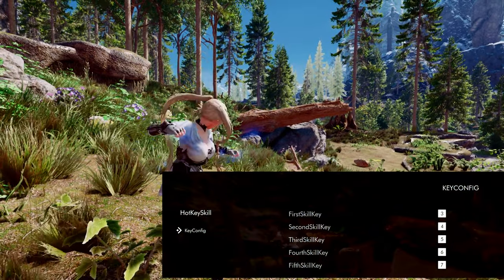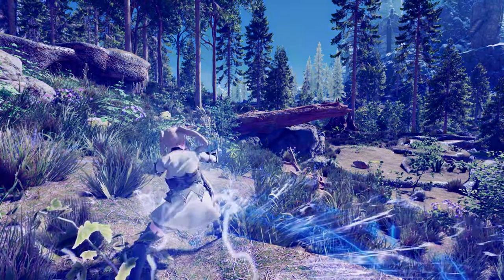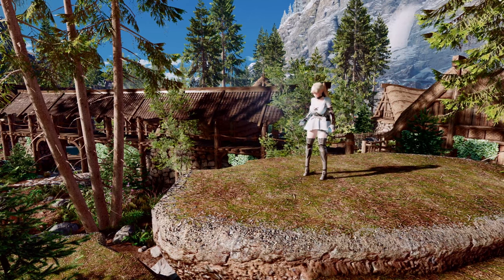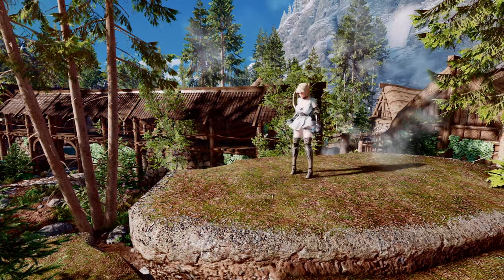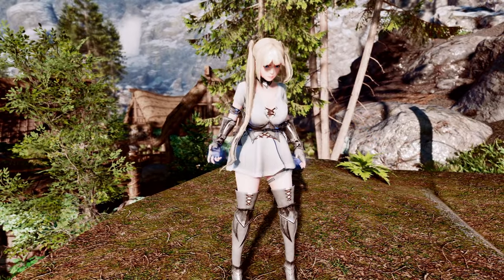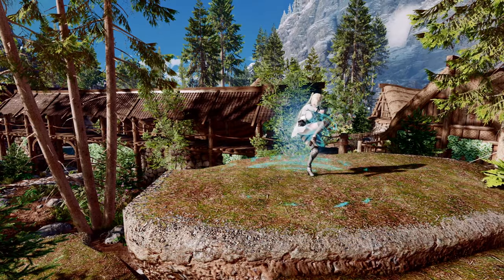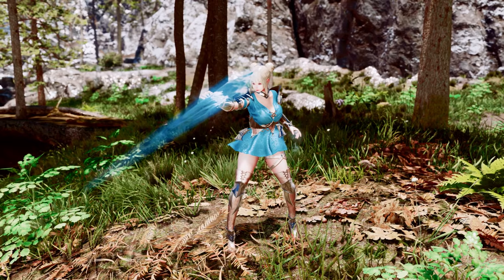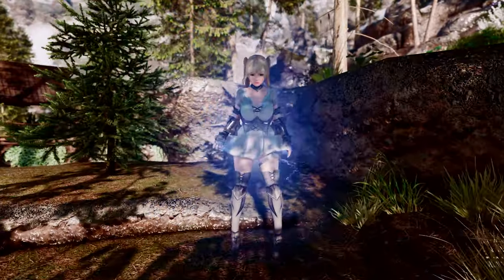For example, with Lightning Magic, you can summon a lightning strike at a designated location, throw an electric wave, or unleash a shockwave. What makes this stand out is that each skill comes with corresponding animations, breaking away from the repetitive casting motions of vanilla Skyrim. Each spell has its own fitting animation, whether it's your character performing a grand throwing motion or being knocked back by the force of a shockwave. With this mod, you can take your magical combat to the next level, unleashing powerful and dazzling elemental spells.